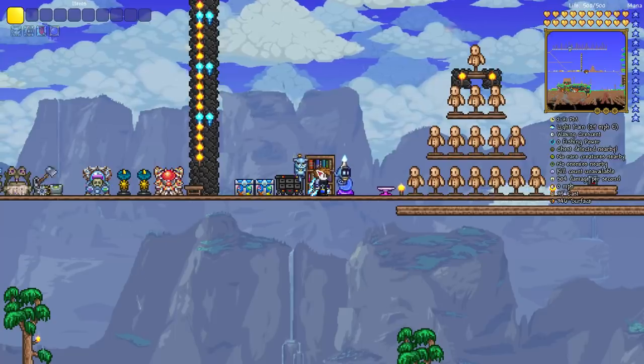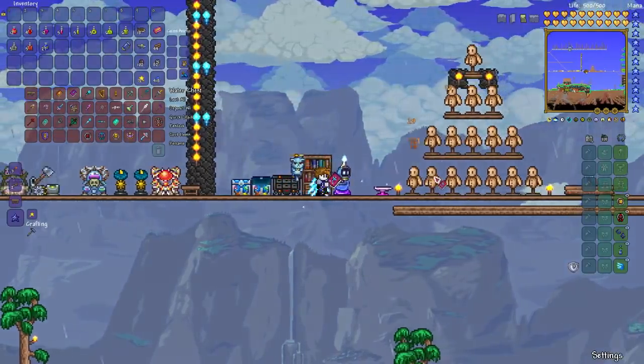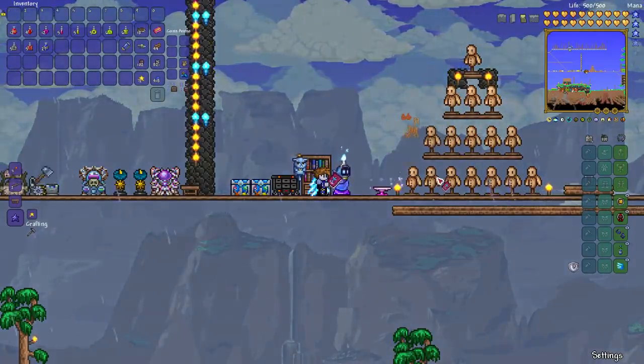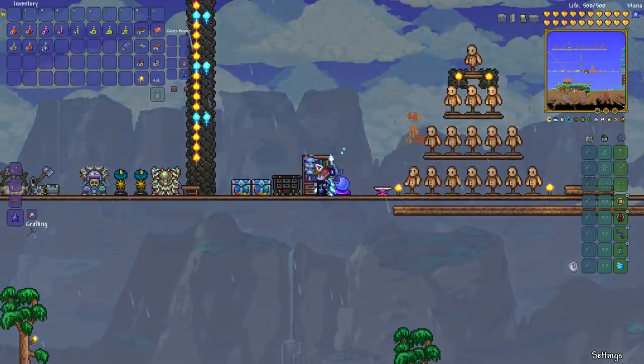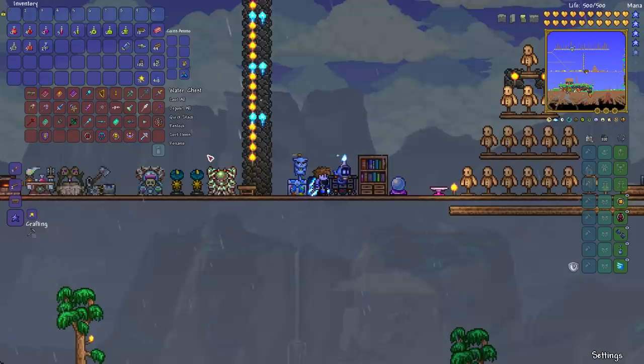The Crystal Storm is basically like rapid fire — sort of your equivalent to the Mega Shark for magic users, if you're more familiar with ranger. You can also craft a Golden Shower if you're in a crimson world, using essentially the same recipe: a Spell Tome plus 30 or 20 ichor (pre or post update) and 15 Souls of Night.